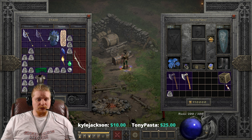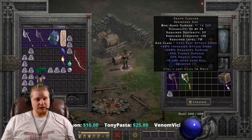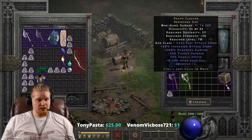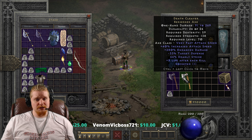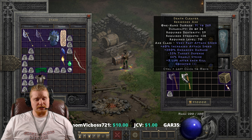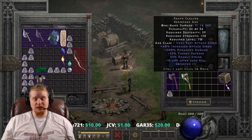The Death Cleaver is a relatively powerful weapon. Besides the high damage output and the increased attack speed, it also has the relatively nice negative target's defense of 33%, which is fairly nice. I feel like the weapon has some really nice uses.